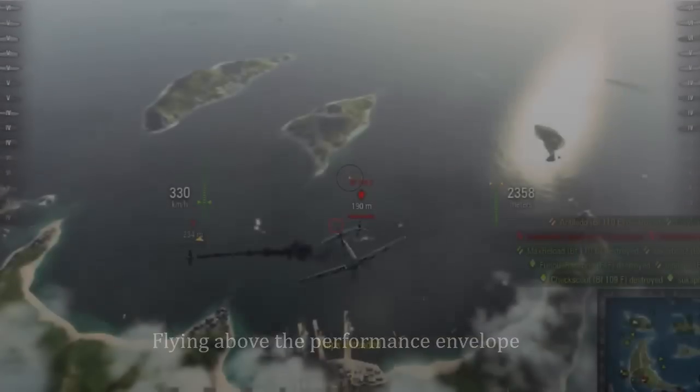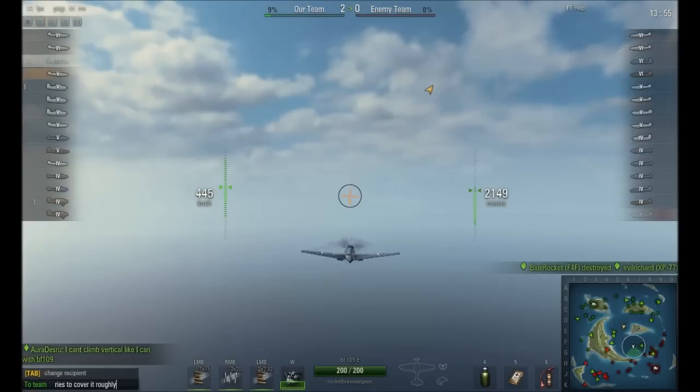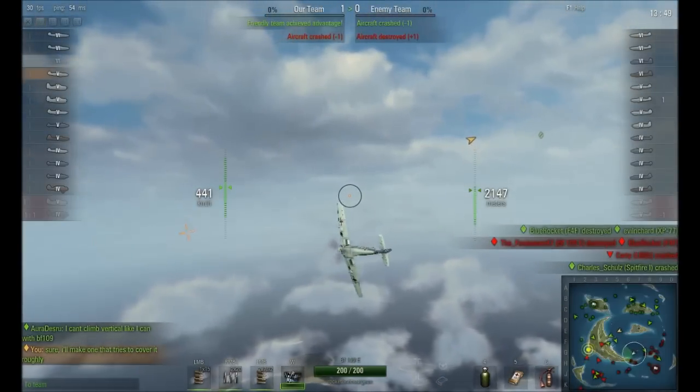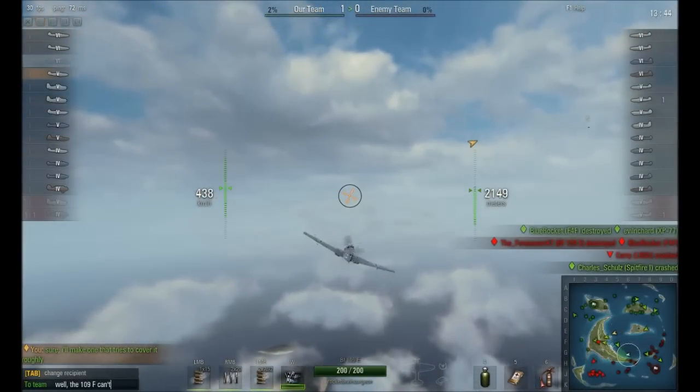Hey, this is Rocket Brain Surgeon, and today we're talking about flying above the performance envelope. The performance envelope is seen on the right side — it is the green bar. You can see there's three sections: a bright green, a dark green, and a gray section. That is the performance envelope indicator by the altitude meter.